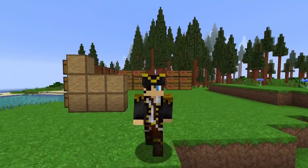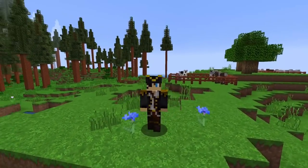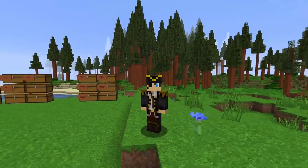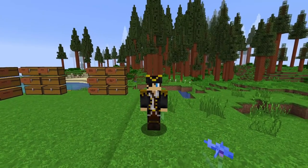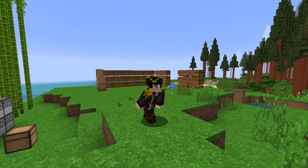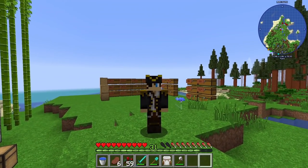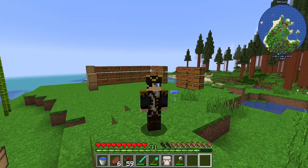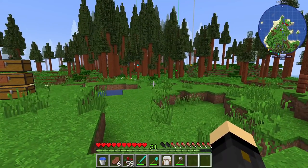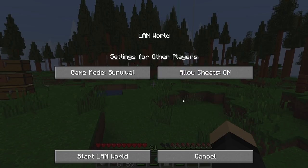The next tip: think about where it is that you want to live, straight from the off. Think about what style you want to build. I highly recommend you start up a creative test world where you can test out all the different build styles of the different buildings, see what you like, get yourself an idea of where you want to live, and then go exploring for that.